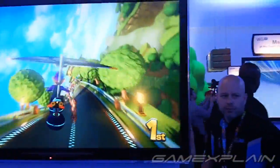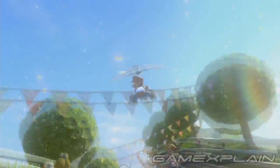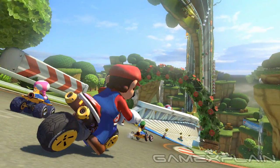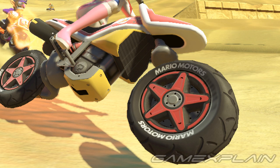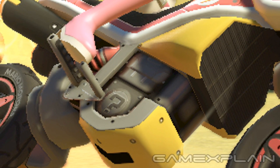Unfortunately, no new items have been shown yet, but we expect to see at least one or two new ones like in past games. You've probably also noticed how much better this game looks — Mario's pants even have a textured look like actual jeans. Looking closely at the kart, you can see small details such as 'Mario Motors' written on the wheels, and on the bike's engine there's a question mark coin icon as well as a mushroom just above that.